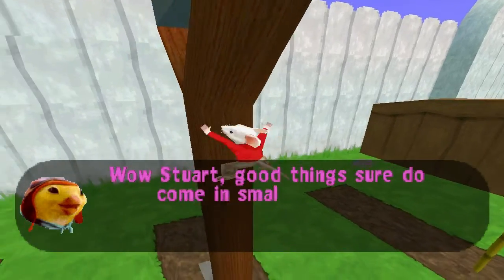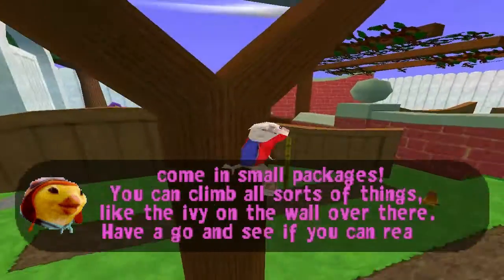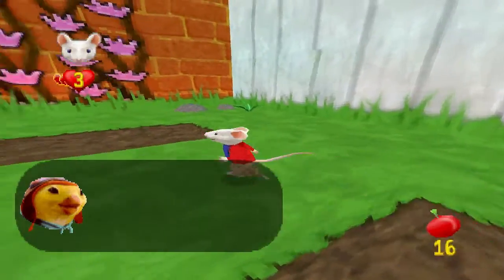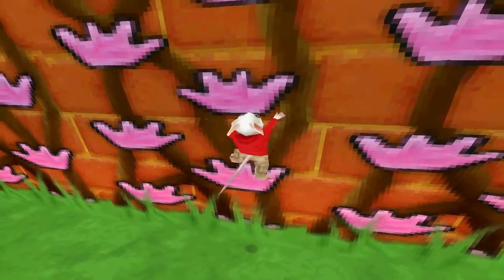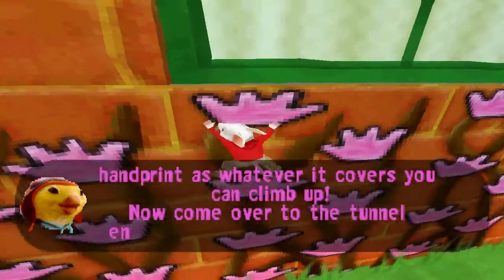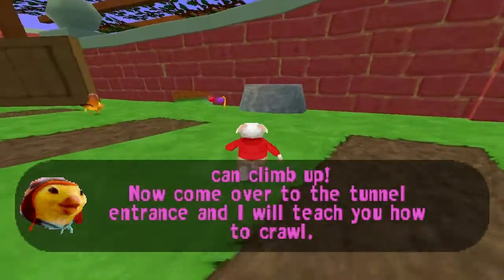Wow Stuart, good things sure do come in small packages. You can climb all sorts of things like the ivy on the wall over there. Go and see if you can reach the top. Fantastic Stuart! Be on the lookout for that hamper, because wherever it covers you can climb up. Now come over to the tunnel entrance and I'll teach you how to crawl.